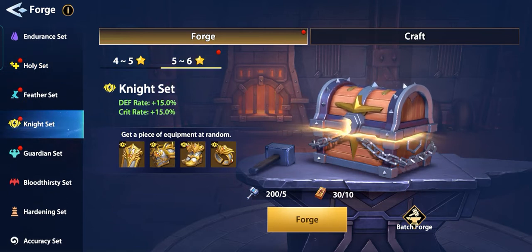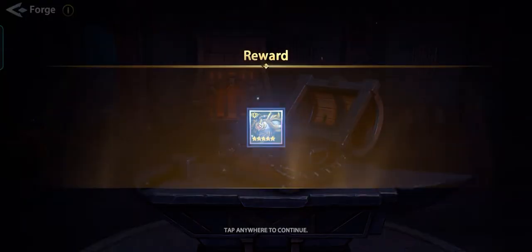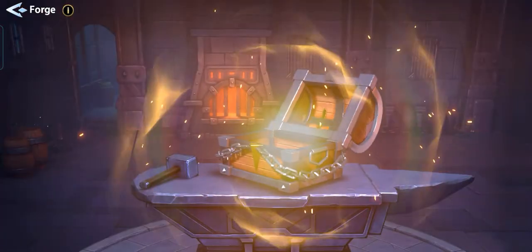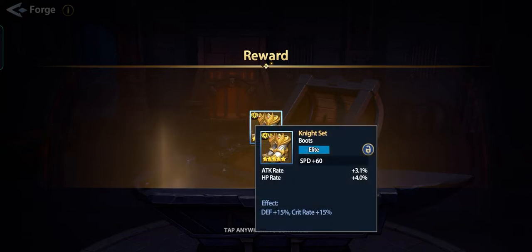We need armor, boots, and ring. Give me an armor — nice: healing effect, attack, and HP. Not bad. Give me boots — oh wow, attack rate and HP rate. This is good: attack rate and HP rate.